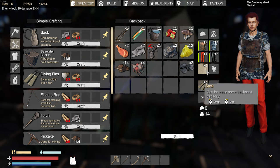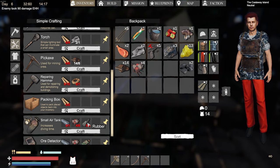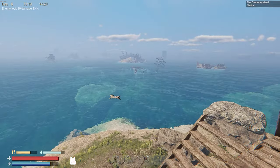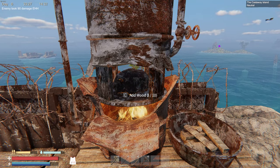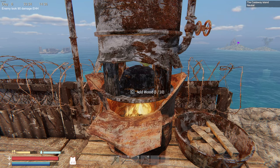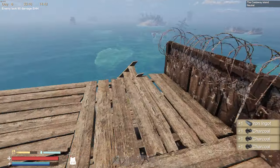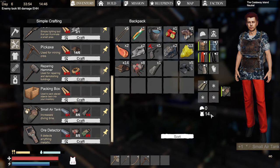Small air tank research — boom baby! So now we can make a diving sack, diving fins, and a small air tank. We need another iron ingot, components, and more rubber. I have enough rubber so I should be able to cook one more ingot. I'm glad it doesn't take that long — if you played Raft, smelting iron takes forever. Click it — ta-da, it's done!